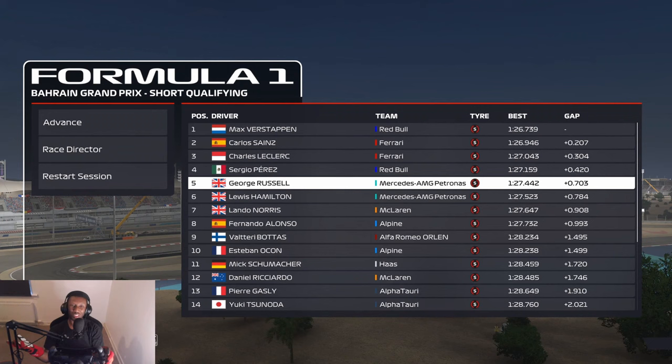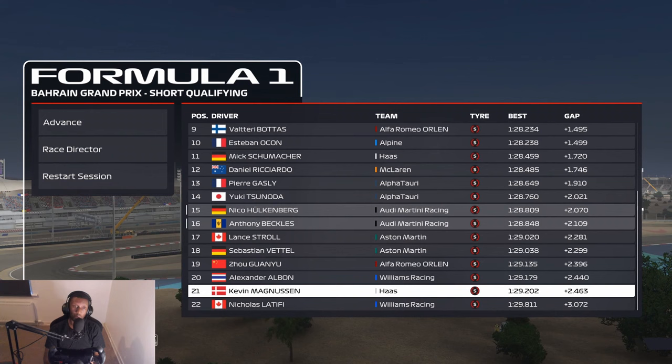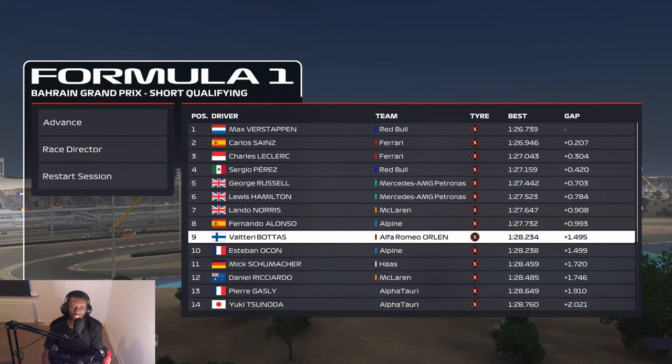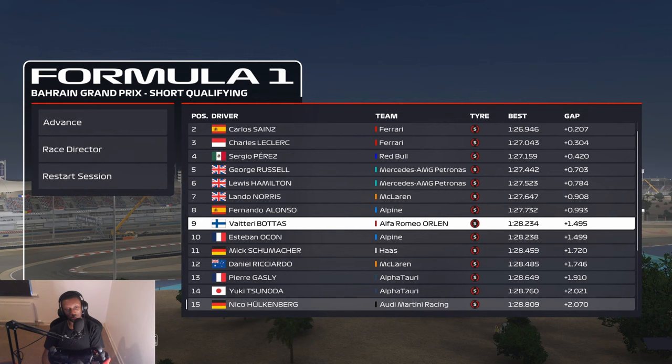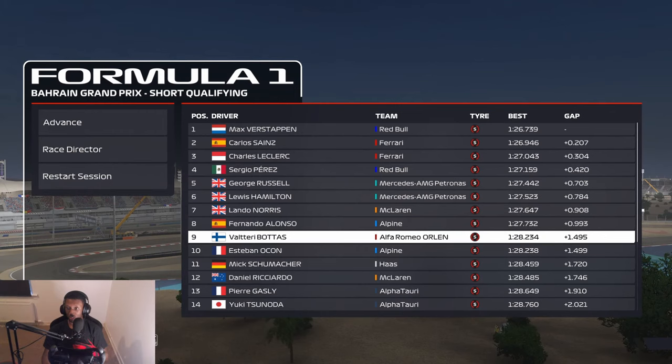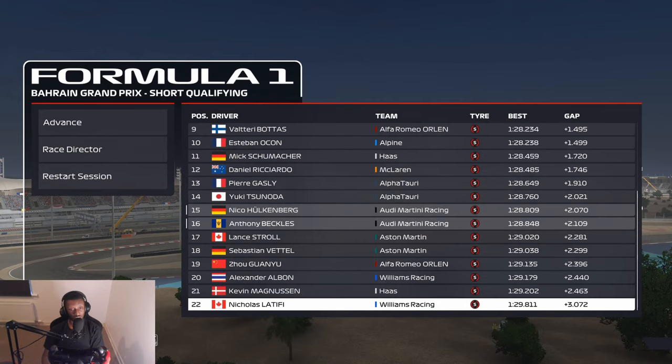So we're starting right behind our teammate in P16. We're supposed to be a midfield team, so that's actually not that great. Ideally we should be around about P9 to P14. So not the best showing from us, but hopefully people make mistakes ahead of us and we can gain some positions. If we can score points in this first race, that's a really solid foundation to start on, because again this is not a great track for me. All right, here we go — let's see if we can get a good start on the hards.